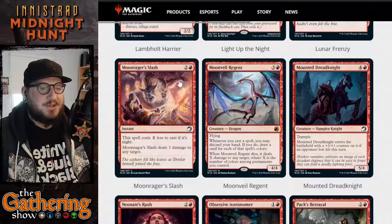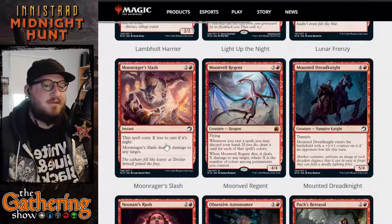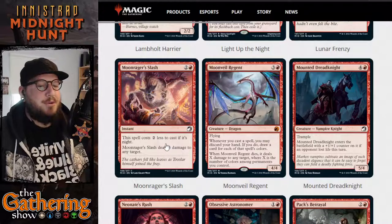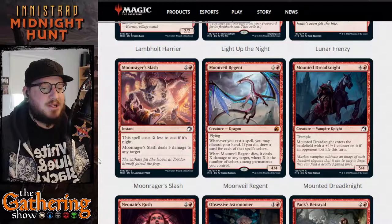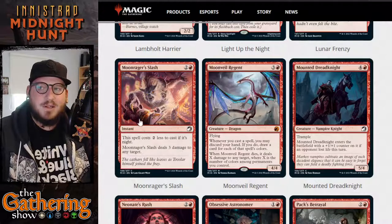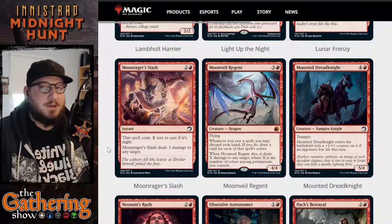The next red card is Moon Rager Slash. For two and a red, you get an instant spell. This spell costs two less to cast if it's Night, so it costs just one red mana at nighttime. Moon Rager Slash deals three damage to any target. So one mana to deal three damage at night, or three mana to deal three damage during the day. Pretty good.